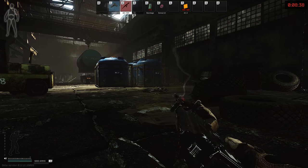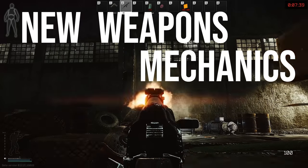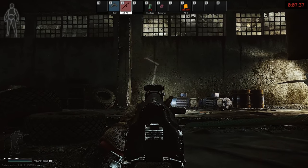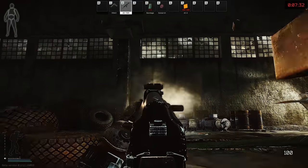Hi everyone, it's GigaBeef here, and today we're going to be checking out some of the new weapons mechanics that have been added to EFT, namely weapons malfunctions and overheating. We don't know everything yet about the new system, but I love delving into a new set of mechanics, so let's get going and take a look at how it works.